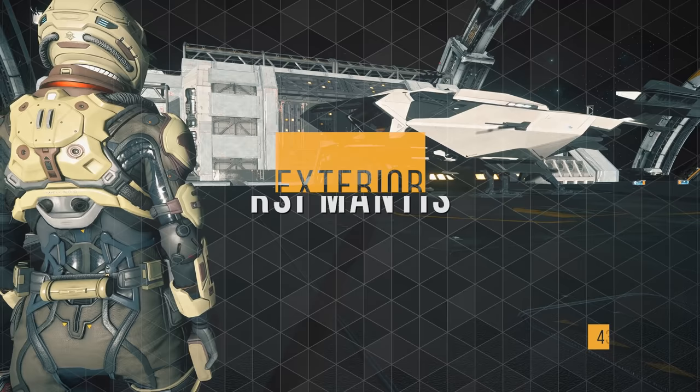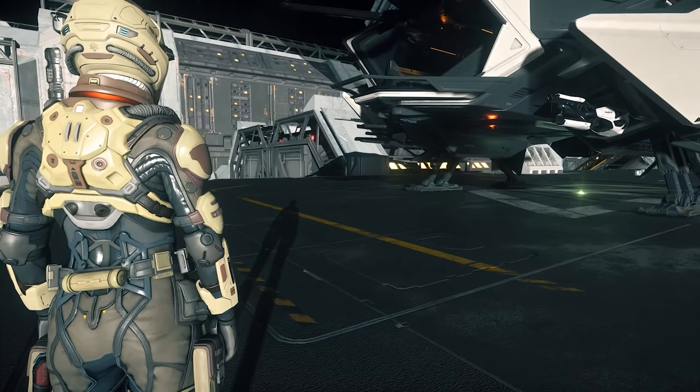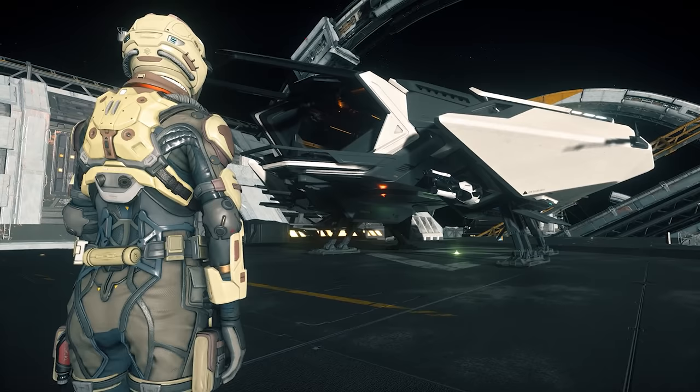If you'd like to skip this tour, the timestamp is on screen and in the description. As you can see, the Mantis has a beautiful white paint job. You can just tell here that the Mantis has a great view from the flight deck. Underneath, on each side, we have a size 3 hardpoint. FYI, this is not the stock loadout — I'll leave a link to my loadout guide on the end screen. Taking a step back up top, we can just barely see the Mantis MSD-322 missile rack with two size 2 missiles.